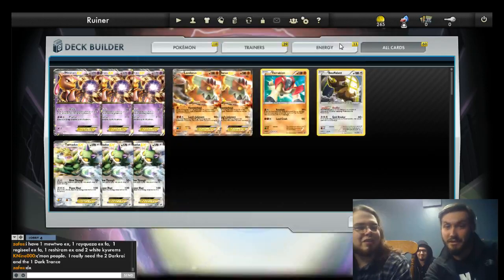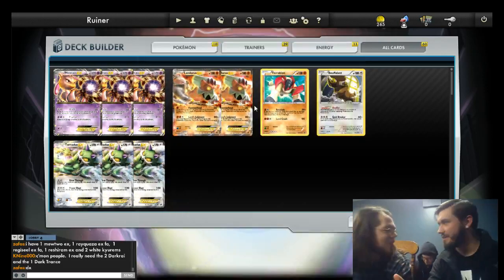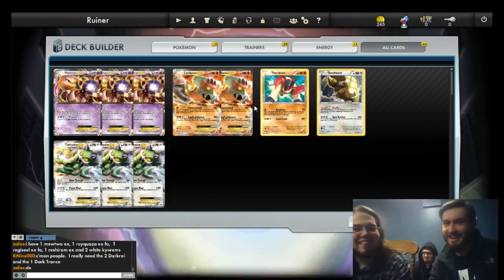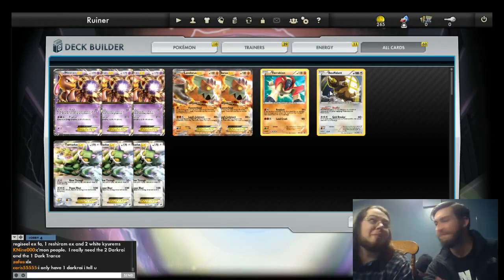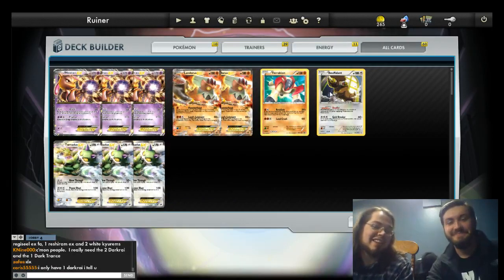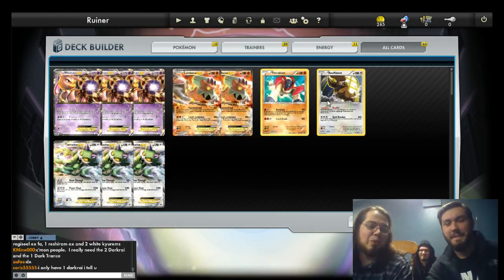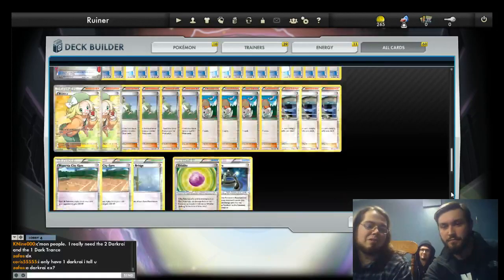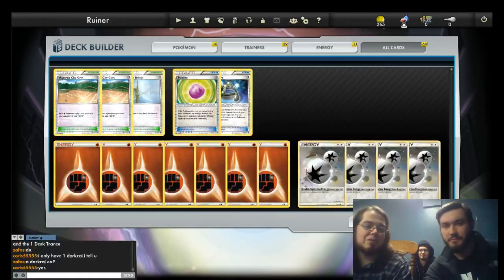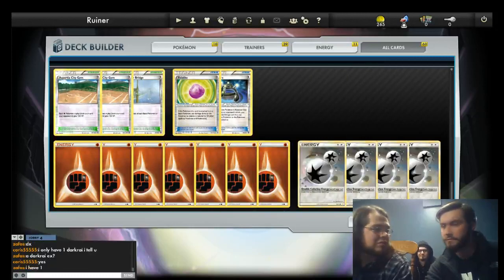This is a basic Mewtwo and Landorus deck. You can't leave out Landorus or Mewtwo — it goes straight to Bouffalant, and then Terrakion too. The basic idea is you're running a deck with two types of energies. Four Double Colorless Energies, seven Fighting. It's basically what good basics you can jam into the deck off of these two energy types.